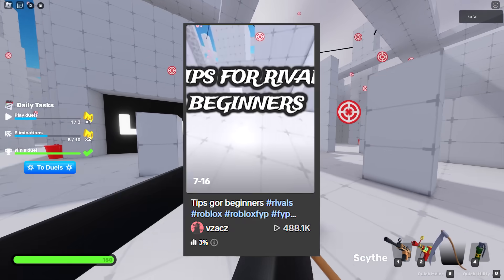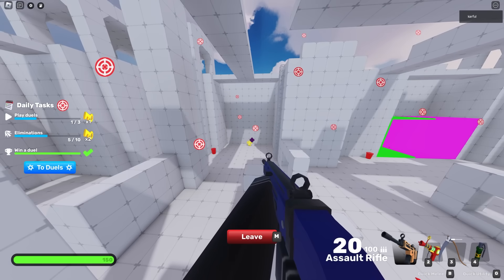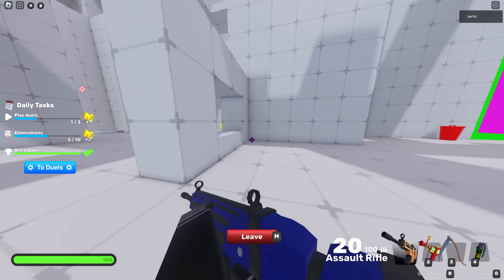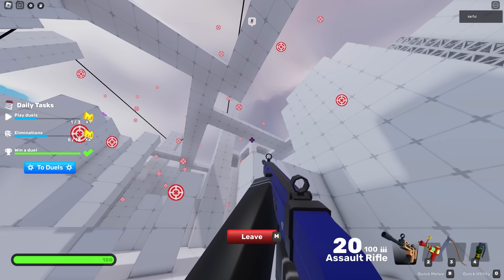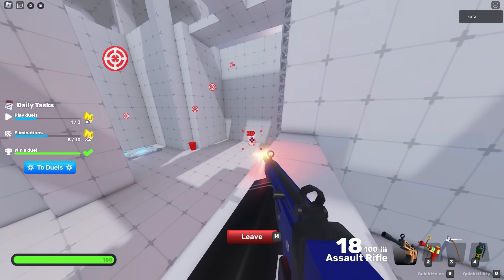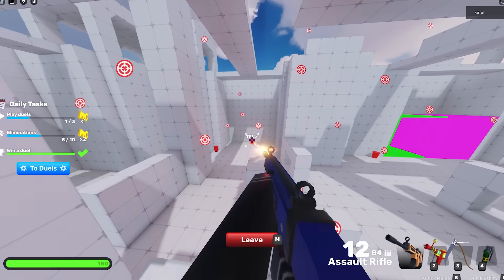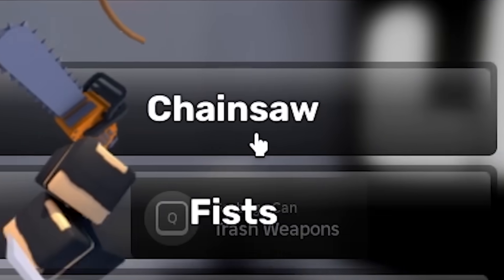We have a quick melee, and it always says that it's overpowered, even though it's not that rare. It works by having your quick melee bound to something like B, using it, and then right-clicking. That way, you can use your special ability instantly. In my opinion, it works best on the scythe since you get the most value out of it, but it does work on all of these.